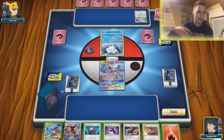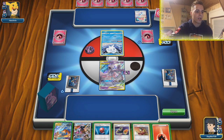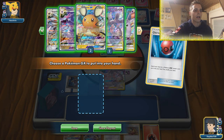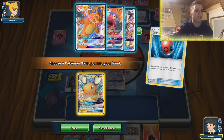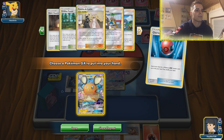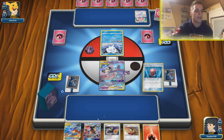Okay, this is an Alolan Ninetales-based deck. This could also come with a Mimikyu and Shrine, so Stealthy Hood first things first. We're going to go with Cherish Ball and get the Dedenne out of the deck so we can start rolling. Turbo Strike is what we need — it's in the deck and we still have three Cherish Balls left. Tag Call can search any tag team, all the tag team supporters are in there and all the Welders as well.